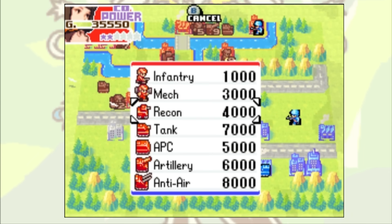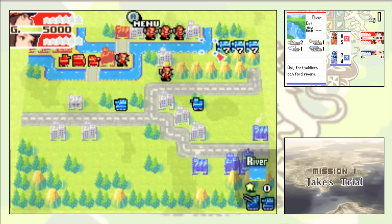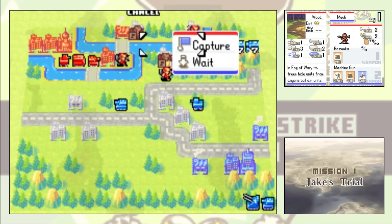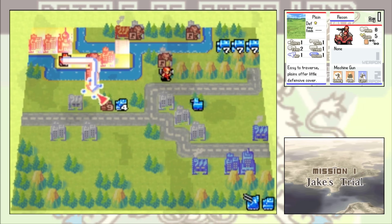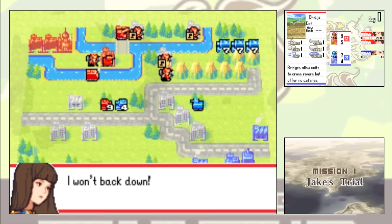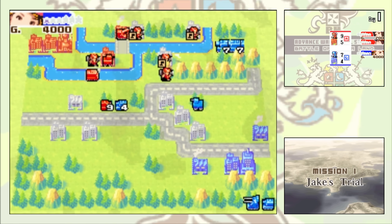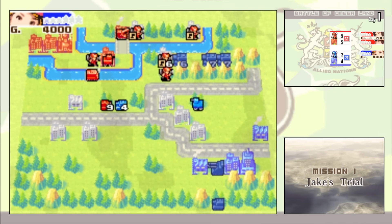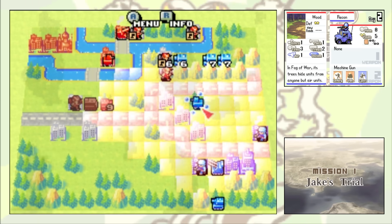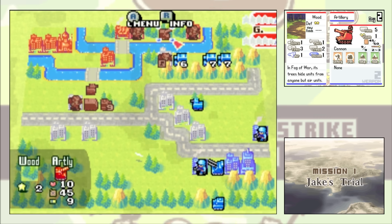This map is also tricky because the most expensive units we can deploy are tanks, and Rachel cheats and starts out with three medium tanks coming straight at us, though they are all damaged. We can luckily use our mechs to chokepoint these tanks before they enter the fray. The reason I let Colin start out as the lead CO on this mission is because that allows me to get an artillery out on day one thanks to his 20% discount. After that I switch over to Sasha to start building up her power meter. On day two I move my mech towards the southern base while being wary of Rachel's units as they can quickly close the distance.